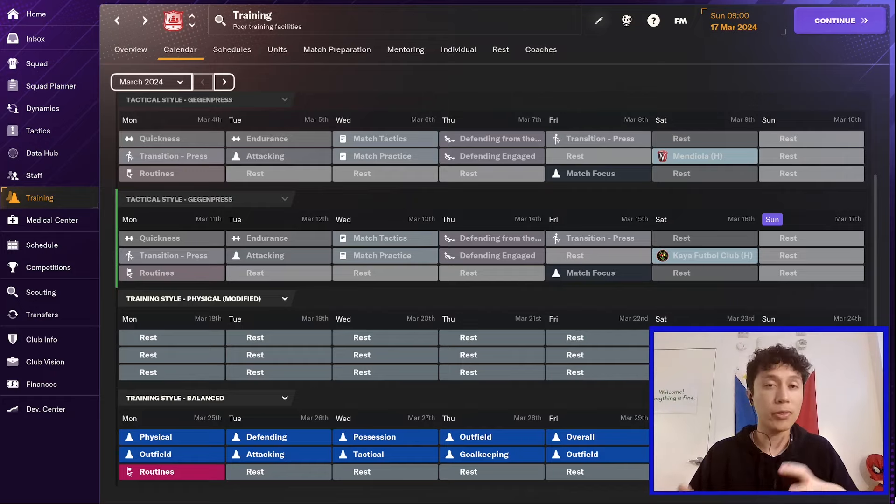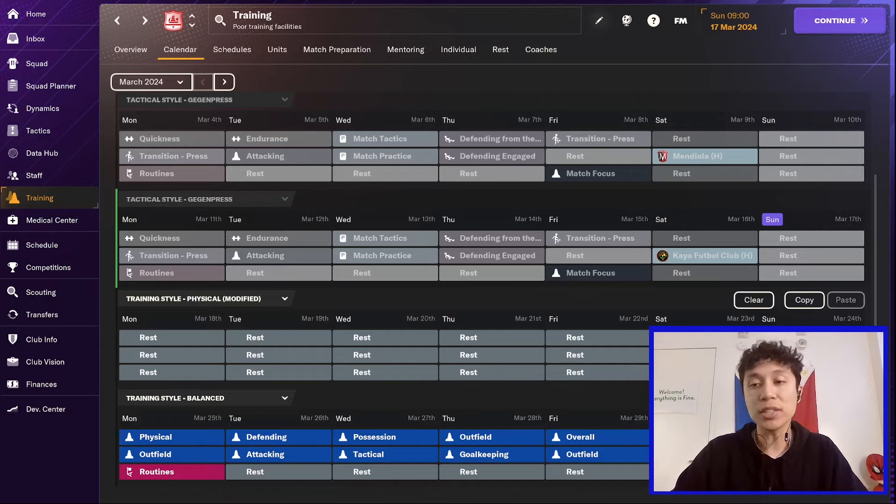We are going to have five methods for inducing rest in our players to hopefully lower injury risk, improve their condition, and lower their fatigue. The first way is just putting a rest day for all of the training sessions. We're going to do this over a one-week period from this Monday to this Sunday. Every single training session is going to be a rest period.